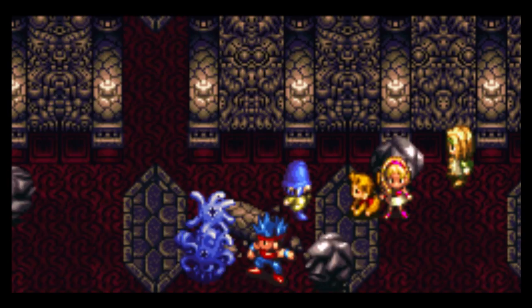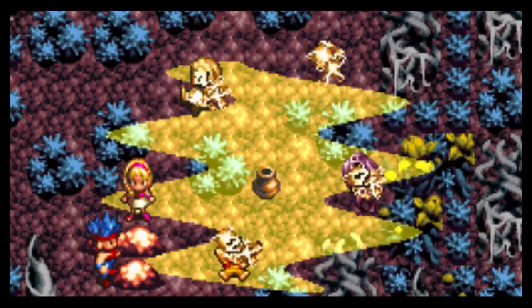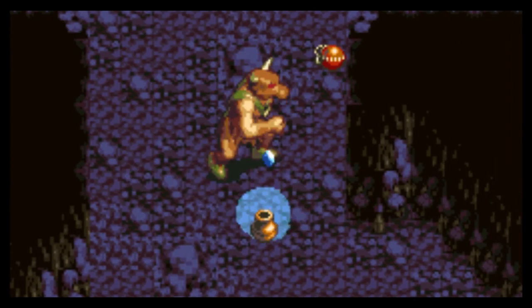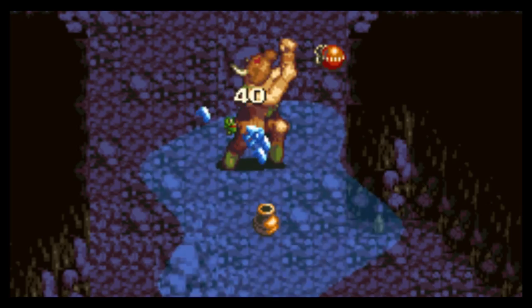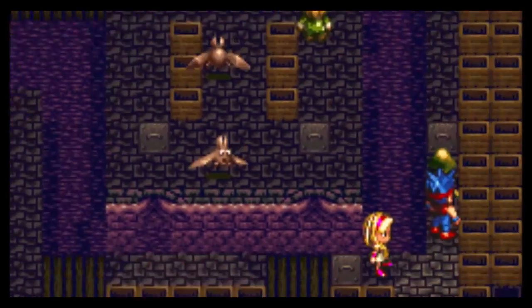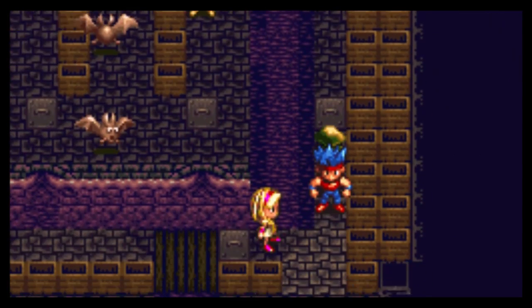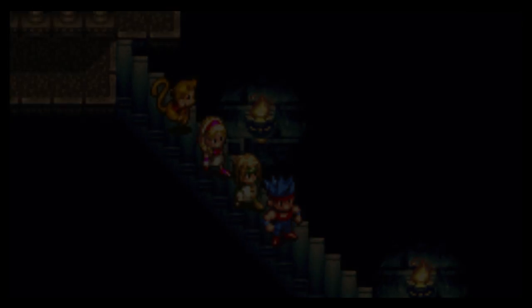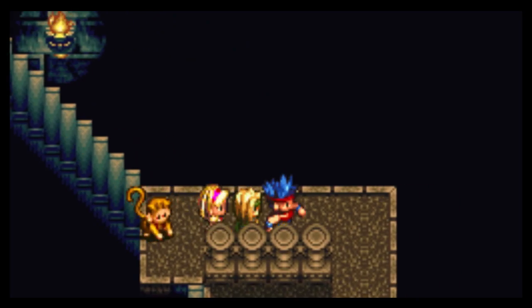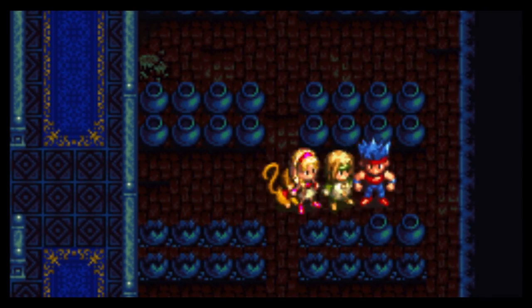Any character can use battle items — frogs, orbs, and jars are all pretty effective at taking down early game bosses, but you'll find your characters relying on them less and less as they grow more powerful. Experience points are awarded twice: once to individual characters for hitting an enemy, and again to all surviving characters at the end of battle. But perhaps most perplexing is the complete lack of monetary reward from fighting — gold can only be obtained by opening chests, selling items, or searching pots.